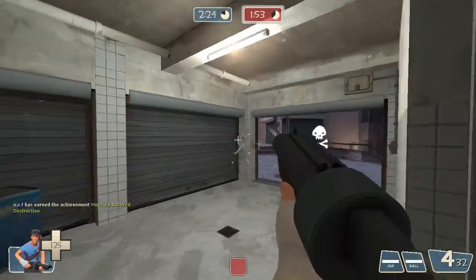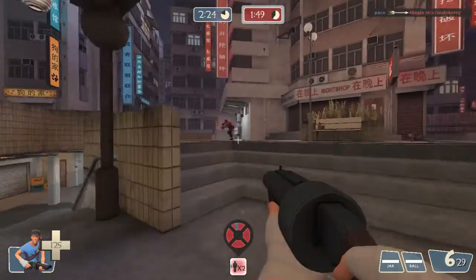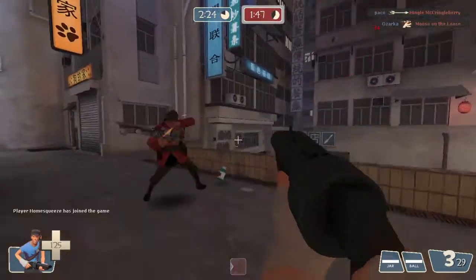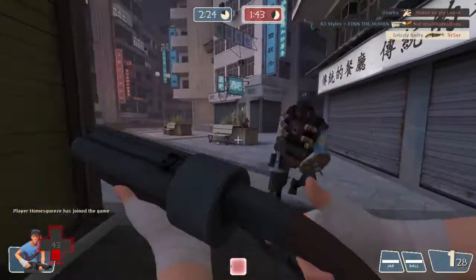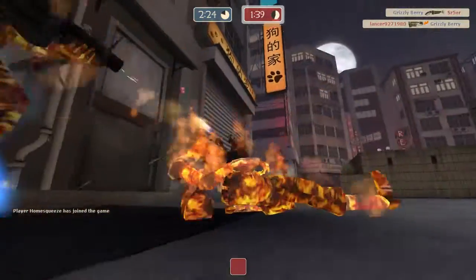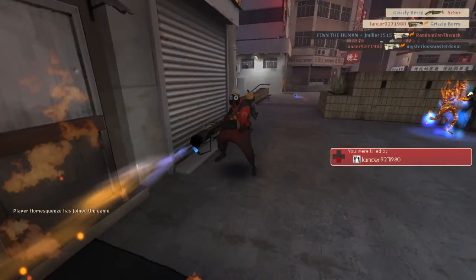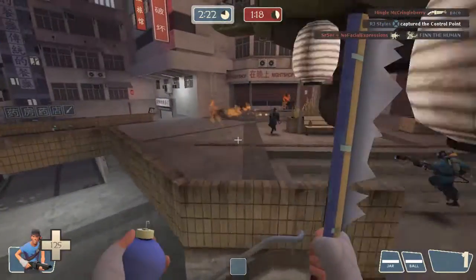This is kind of my go-to Scout loadout: the Scattergun, the Mad Milk, and the Wrap Assassin. I mentioned in my first commentary that the Mad Milk is probably my favorite secondary for the Scout. I really have a tough time against Pyros, and as you can see right there one got me. Right now I'm kind of questioning whether I even should have switched loadouts at all.